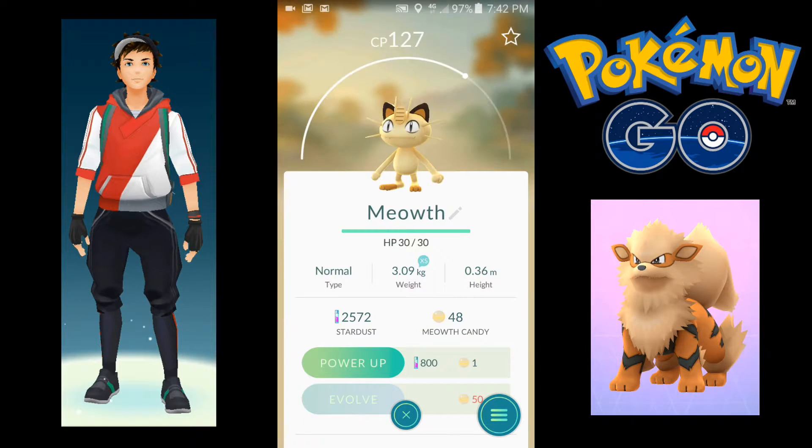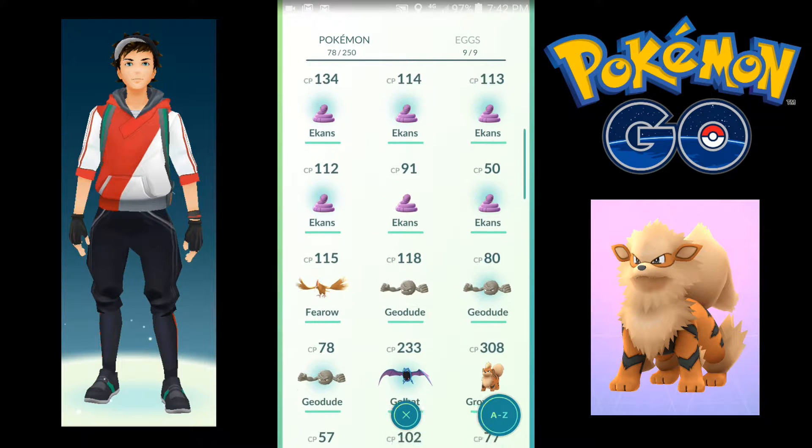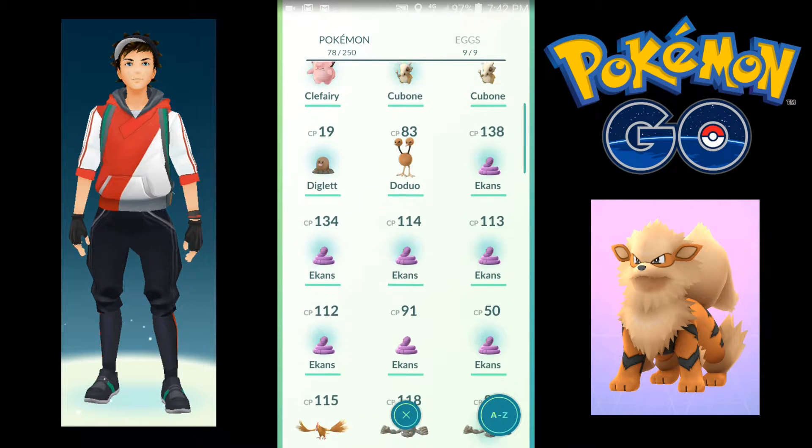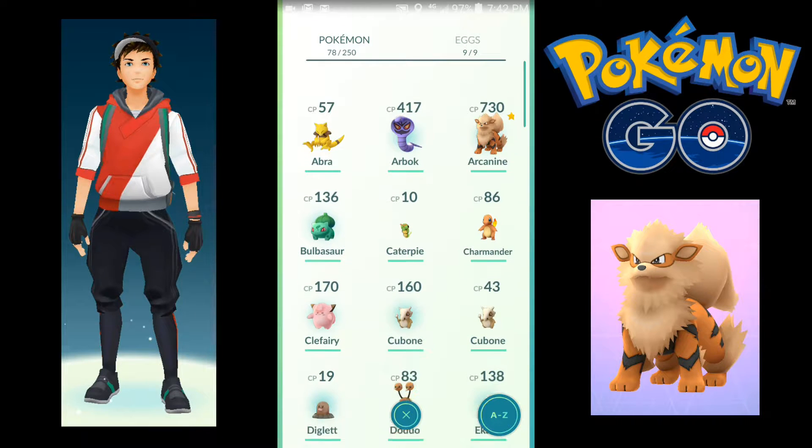This Meowth over here is extra small. Golbat, Geodude. A lot of Ekans, but as I said I already evolved an Ekans.